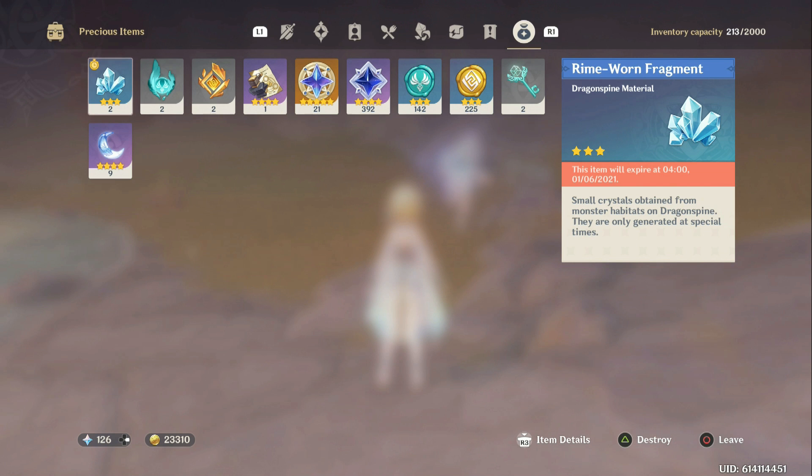Rhyme Worn Fragment — it's a Dragonspine material. Small crystals obtained from monster habitats on Dragonspine. They are only generated at special times. This item will expire at 4 o'clock on January 6, 2021.